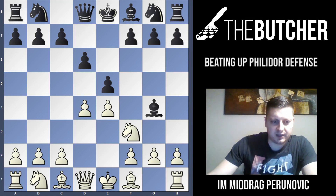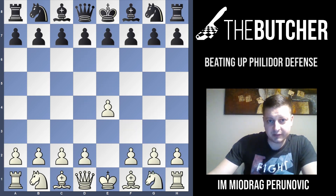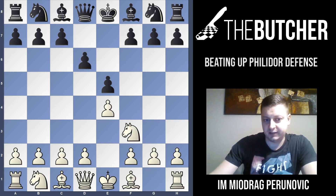Hi everybody! Once again we're talking about way more interesting variations and way more practical things. For example, tonight I'm going to start explaining how to play against the Philidor's Defense. Philidor's Defense appears after e4, e5, Nf3, and d6.